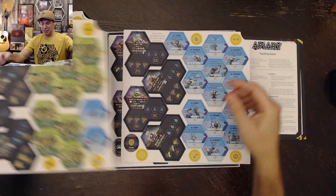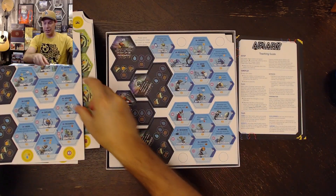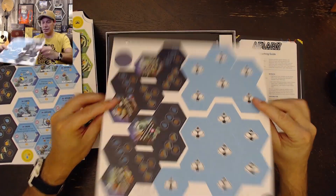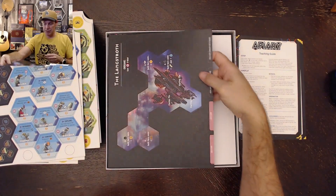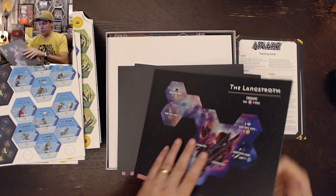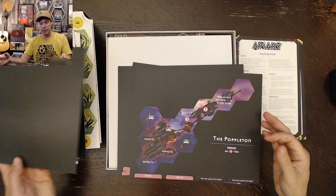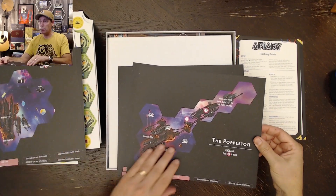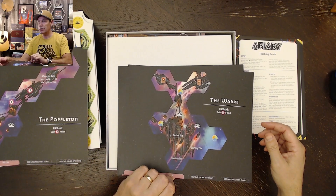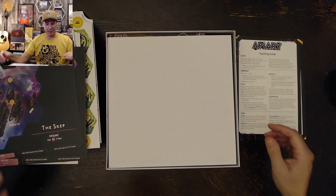Very nice art by Quanchai Moria, as we mentioned earlier. And then it looks like these are the hive mats: we've got the Langstroth — they just have a plain black back — the Log, the Poppleton, the War, and the Skep.